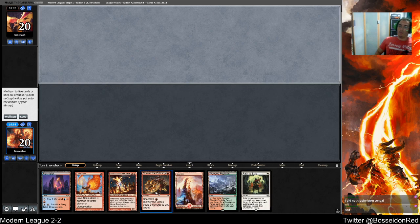Did not trophy burn, senpai. Were you on your way to a trophy there when you beat me? 4-1, lost 2 — Thrawn. It's always Thrawn. Do I want to mull to 5? I have spells and two lands, which is decent, but my turn 1 being Path is bad.